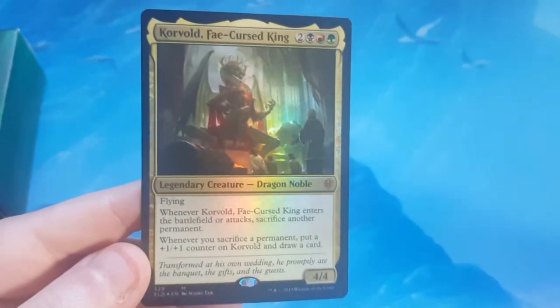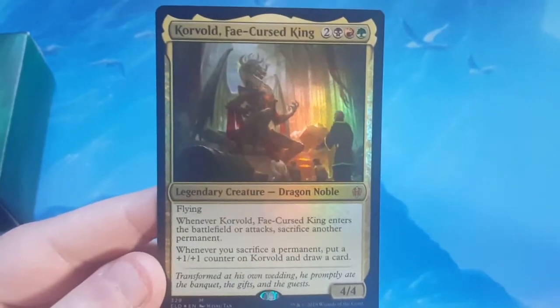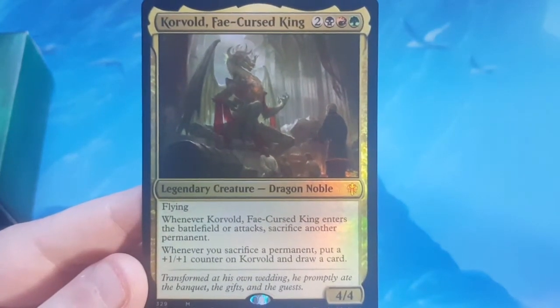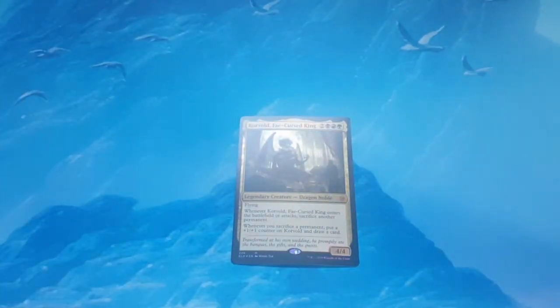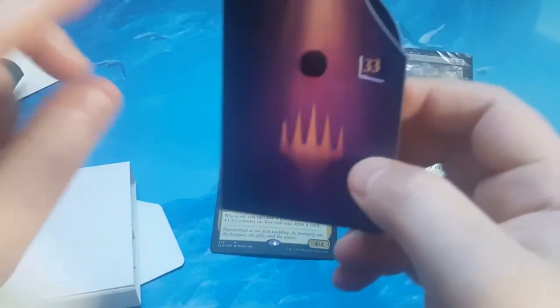Here is the commander for the Savage Hunter — it is Korvold. Five to cast, it's black, red, and green for a 4/4 flyer. When it enters the battlefield it taxes: sacrifice another permanent, and when you sacrifice a permanent you can put a +1/+1 counter on him and draw a card. I've been noticing a lot of popularity with this one as I'm going through EDHrec and all that. Apparently this guy is pretty popular. I don't think I'm going to make a deck out for him, but I'll take a closer look.